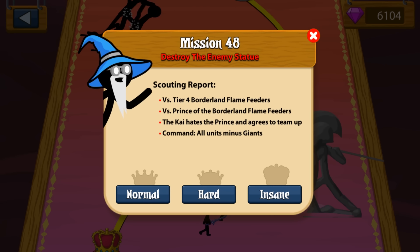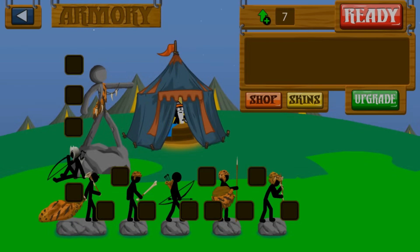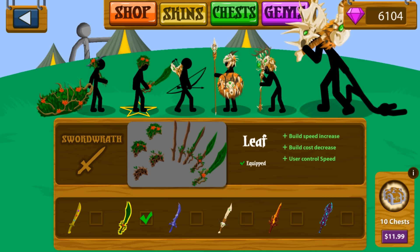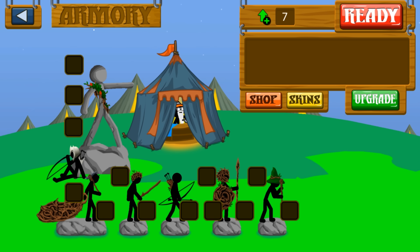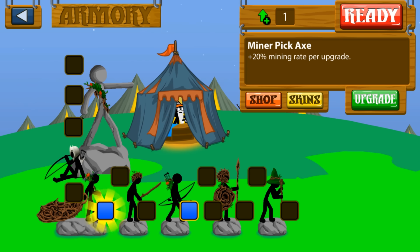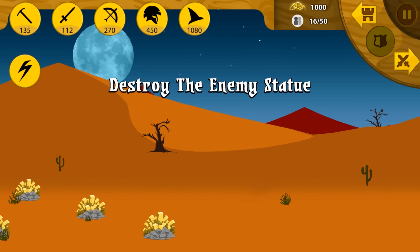Today we're going to check this out — the Kai, Prince of the Borderland Flame Feeders, is going to be joining us. I need to change my skins; we were just fighting zombies so I went with the savage skins, but now I'm thinking we'll go with just the classic leaf skins. Since we have the Kai sending out zombies, we're going to want to support that with archers. Mining never hurt nobody, and we'll upgrade a wizard because we haven't really upgraded the wizard in a while.